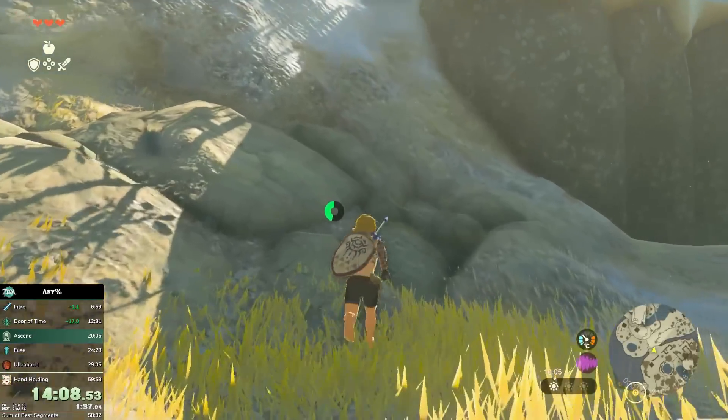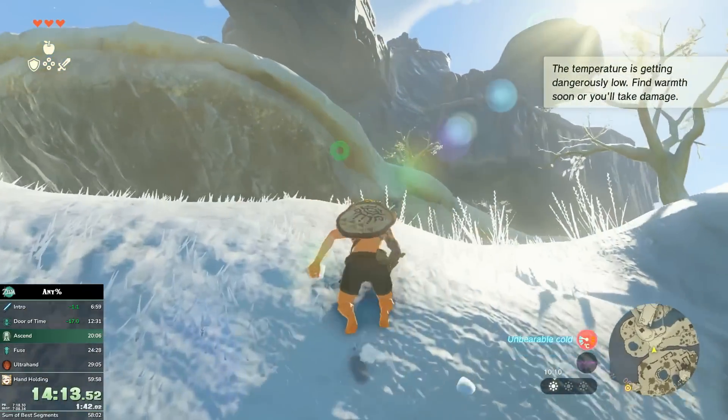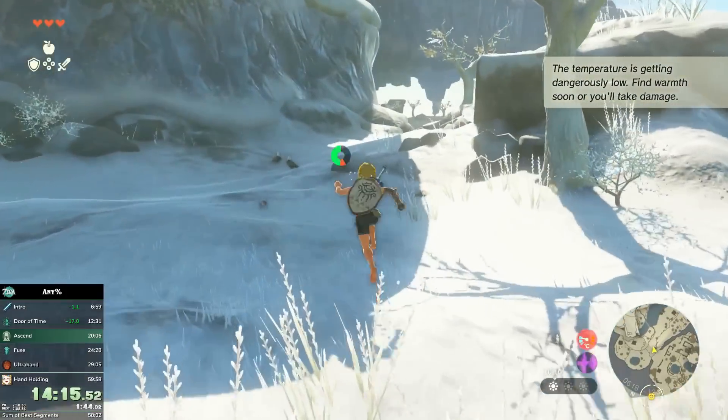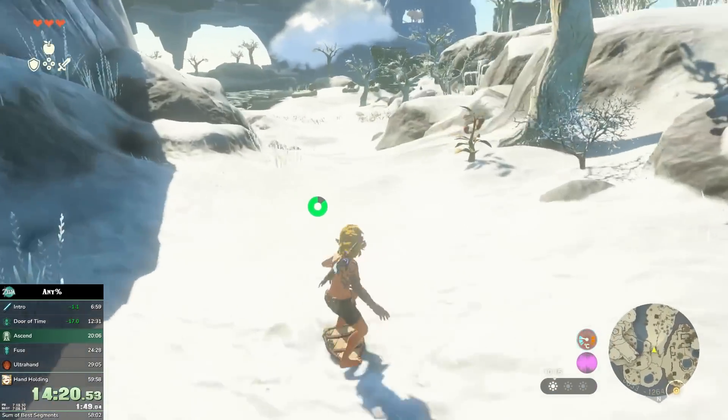For items, we need to do a shield jump, or be diving, or have a paraglider. And this is a spoiler: this run will not get the paraglider at all. Which sounds pretty scary, but you'll see later that it's actually not that difficult — because of reasons.